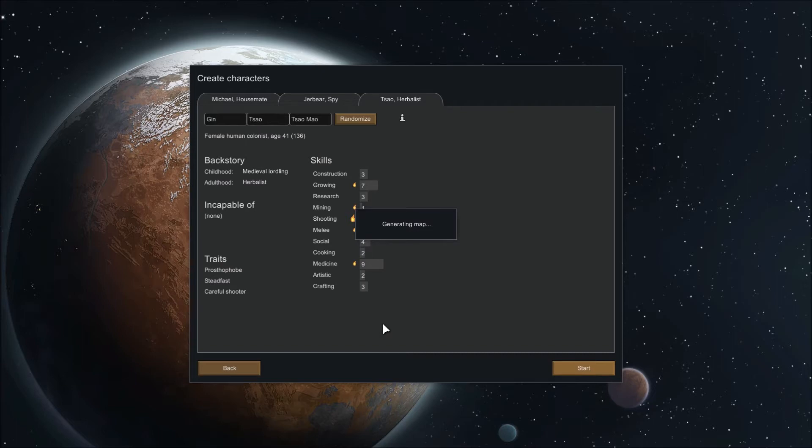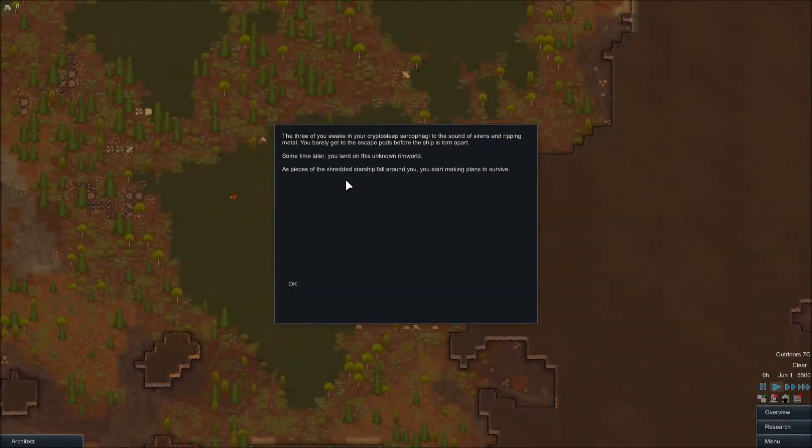We'll start off with these. I don't want to min-max too much on this. I've watched a few other people play this game and they hit the random button until they basically get perfect starts, and that to me just doesn't seem very fair. Let's run Randy Random.